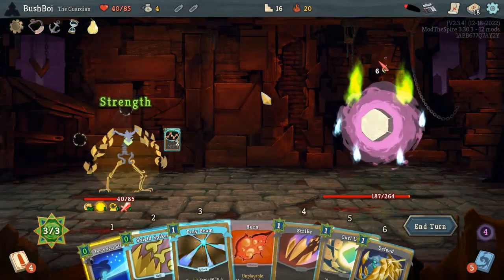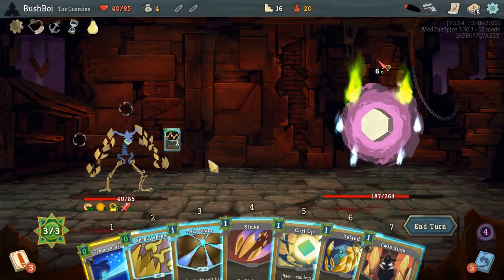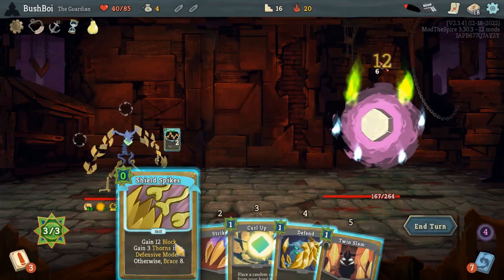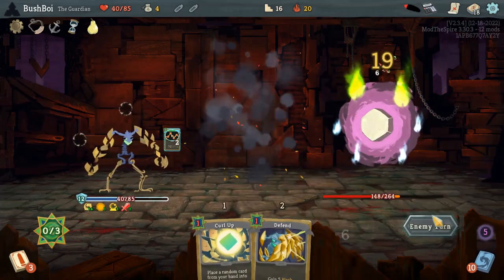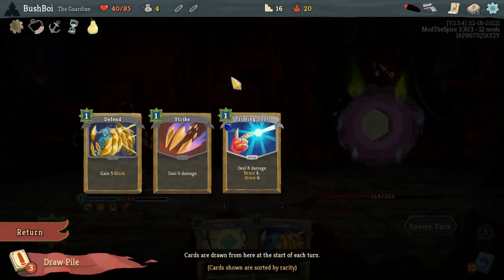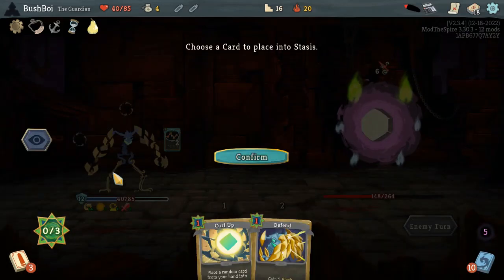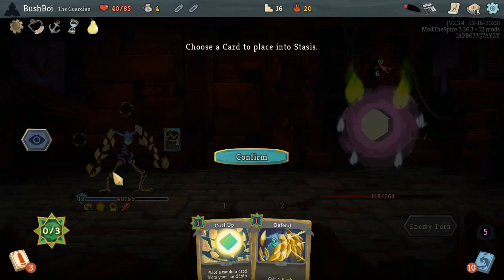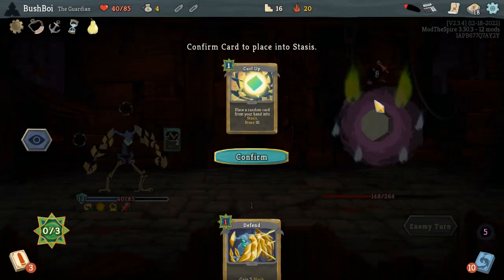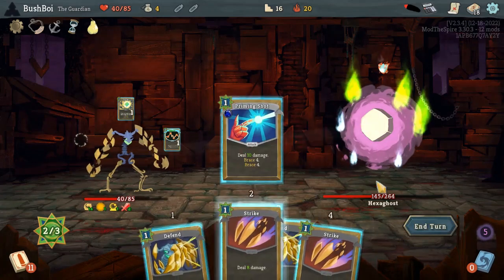We are a bit slow on this, so I do think it was correct to use the power potion. We don't want to enter Defensive still. This is only eight, but one Strength is still nice. This does full block this turn though, so I am going to play it and then use my energy on attacks. In two turns, Hexaghost is going to be doing another two-times attack, so we'll want this on that turn. We'll use Priming Shot to brace for eight. This is the last time we're going to use Curl Up when it comes out. I'm going to go with that.